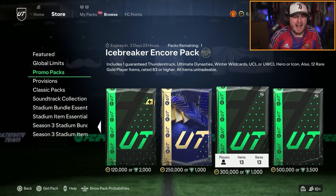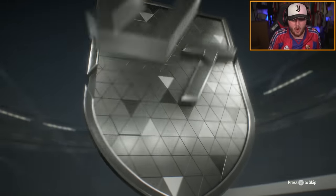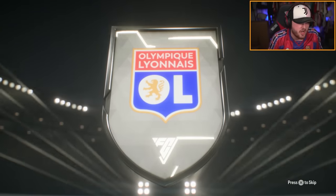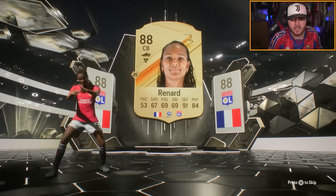I'm going to open the icon one first — it's a Thunderstruck Ultimate Dynasties, a Winter World card, or UCL Hero slash Icon, and 12 Rare Golds. The 12 Rare Golds means there won't be anywhere near as many dupes. I think it's a Thunderstruck Icon here — we've got Renard as well. God, be Cruyff. Why not? Or Ronaldinho, actually. Please be Ronaldinho.